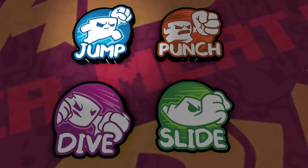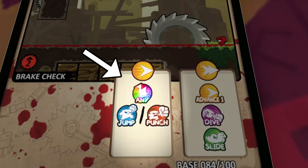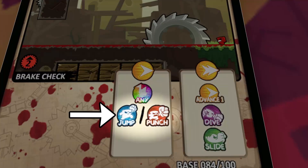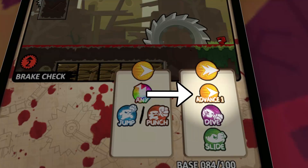The four moves are jump, punch, dive, and slide. The Advance 1 objective indicates the moves required for a character to go forward one segment. The Advance 2 objective indicates the moves required to go forward two segments. Two moves separated by a slash indicates that either move may be used. The Any symbol indicates that any one of the four moves may be used. The Advance 1 symbol in the Advance 2 objective indicates that the Advance 1 objective must be completed first.